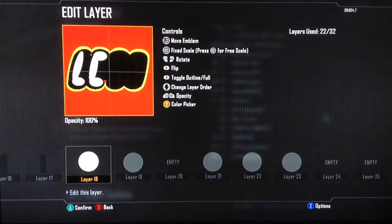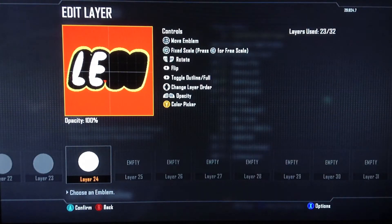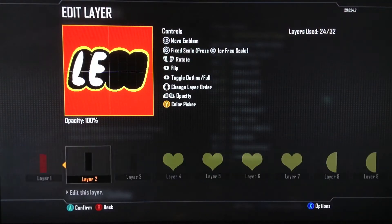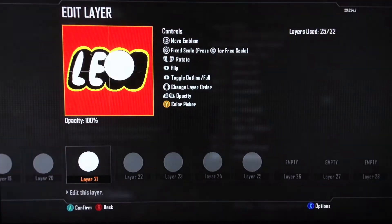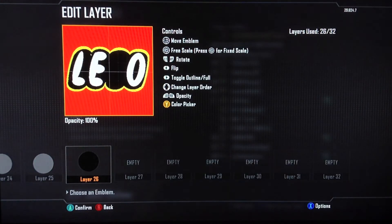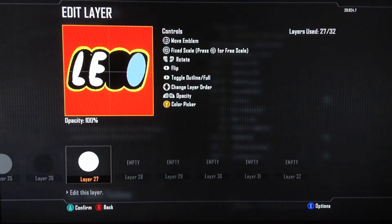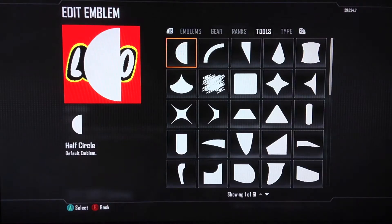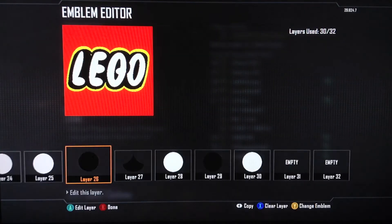I also got the 30 extra emblem slots and the 40 extra theater mode slots, so I'm able to make 19 more emblems. If you'd like to see a new emblem created — it could be a logo, a person, or a cartoon character — go ahead and leave that suggestion in the comments below.